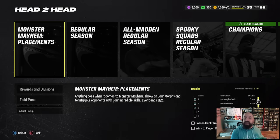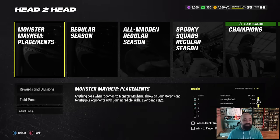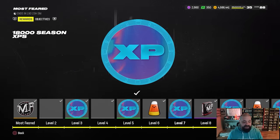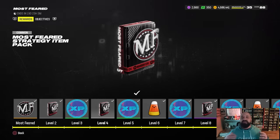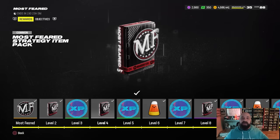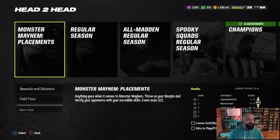Both the offline mode and Monster Mayhem placements are found in the head-to-head section of your menu. There are strategy items you can earn from the Most Feared field pass — about five or six of them, available as early as level four. The best one probably gives plus-10 to man and zone coverage, though each item has trade-offs such as taller players with less speed, so weigh your options.